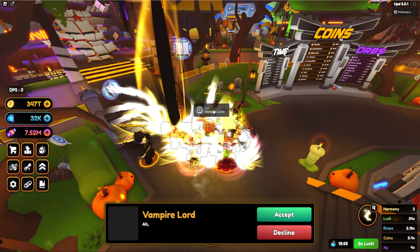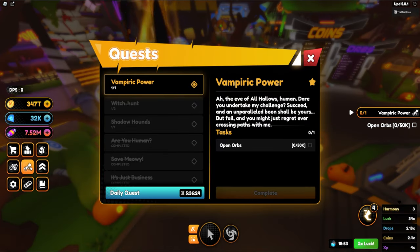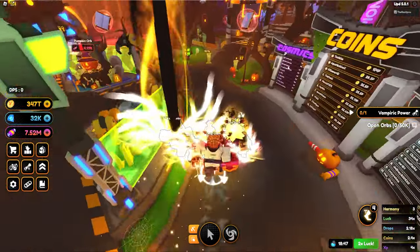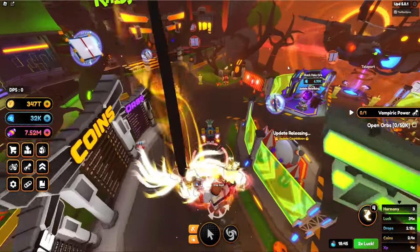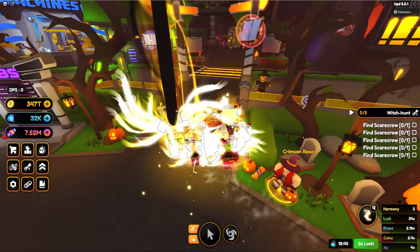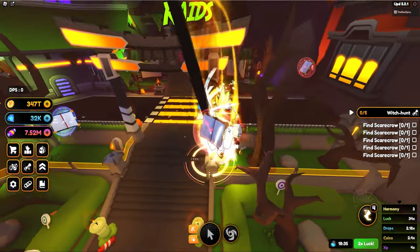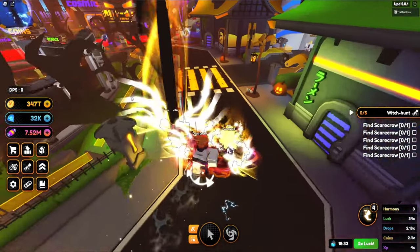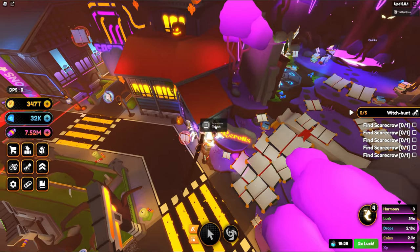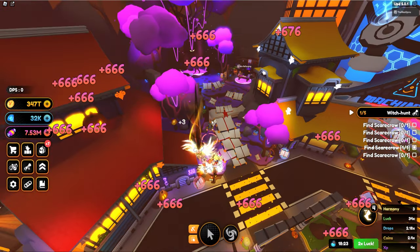Where's the quest? Vampire Lord — open 50k orbs. That's quite easy but that's not the quest I was looking for. Crimson Rose — find scarecrow. You are a scarecrow but you don't count. Here we have a scarecrow — okay, we got it. Nice.